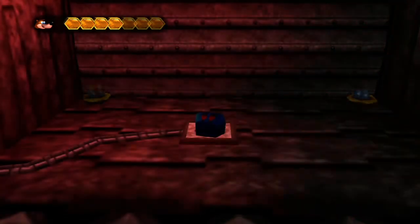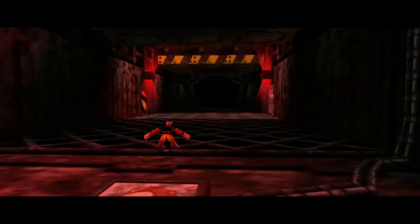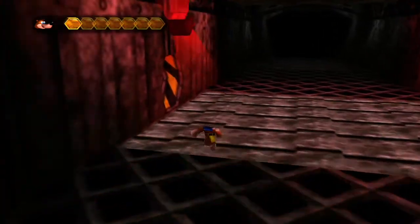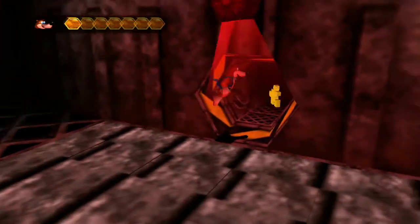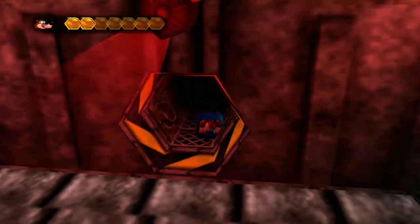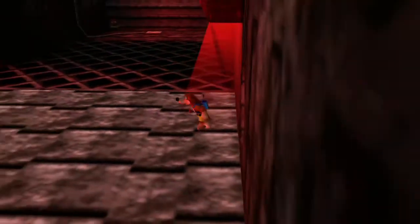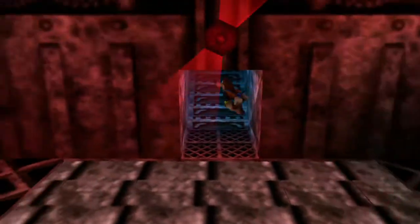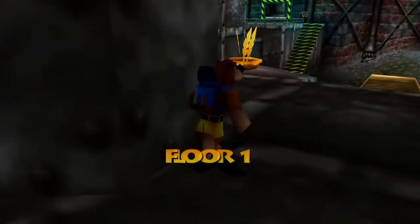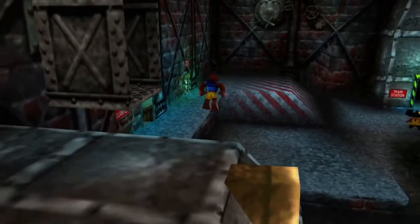I'm actually not super confident where the dingo leads us to. I also don't know why we have to watch it every time, but that's just the point. Just in case I get accidentally squished — it's such a wacky ability, but it's super useful, so I'm not complaining. Where does this take us, Banjo? We're just out — okay, cool. I wasn't too sure where this took us, so that's cool. Alright, let's head back to Kazooie.